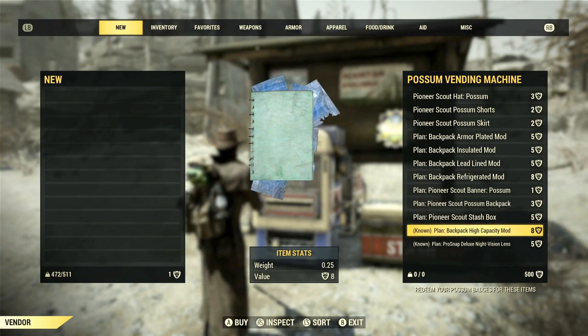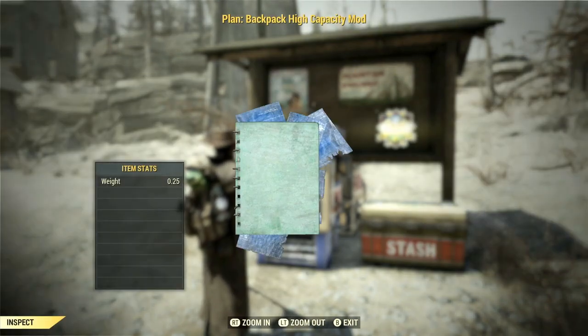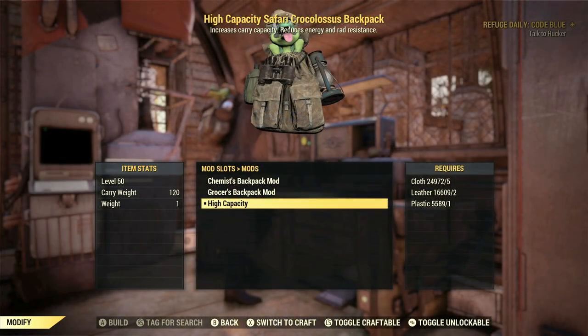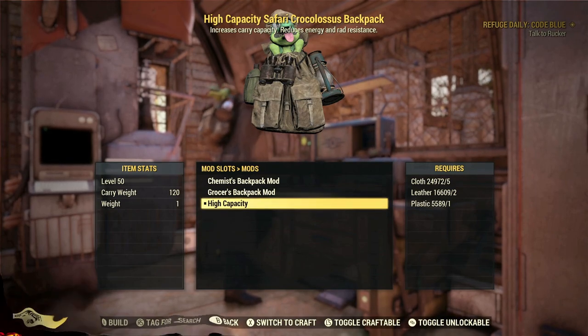Once you've saved up enough Possum badges, you can head to any Possum vending machine and purchase the particular mod you desire, and especially when it comes to the high capacity mod — when you learn it, you can see it will significantly increase the carry capacity of your character's inventory.